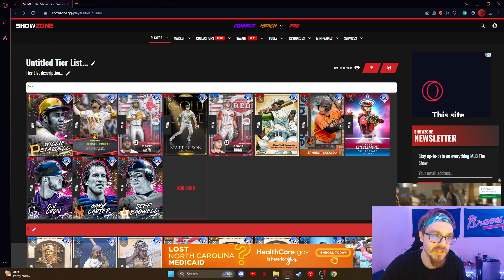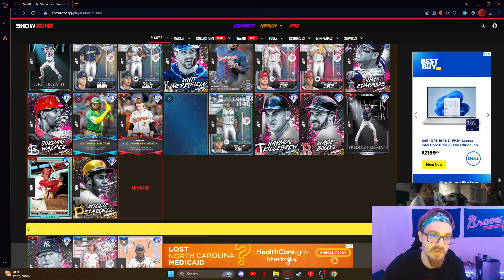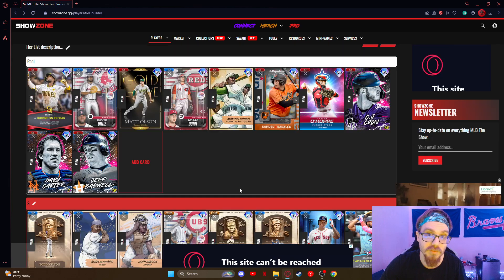Willie Stargell — I love Willie Stargell cards, he's been really good, really underrated. But just better options — a lot of B2 guys. He's just good — good first baseman among the first 99s we got.